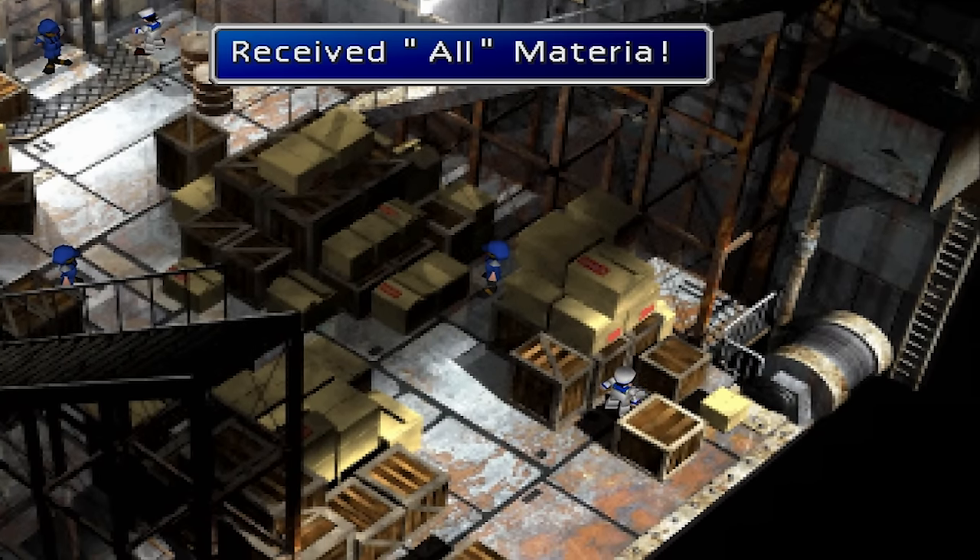Luck Plus. The Luck Plus Materia is located in the Stairway Maze in the Temple of the Ancients.